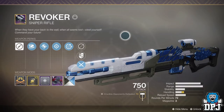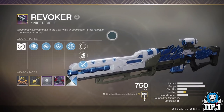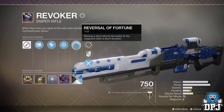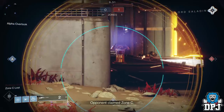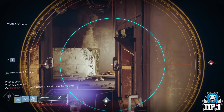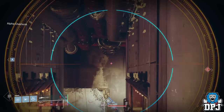So, the Revoker — what do I think about it? Well, I think it's absolutely incredible. Its main perk is Reverse of the Fortune: missing a shot returns the bullet to the magazine after a short duration. And I mean, it's more or less instantly — I think it's faster than the Icebreaker before they nerfed it. Literally shoot it, you miss, and it's back in your clip. You shoot it, you miss, and it's back in your clip. It's just amazing.